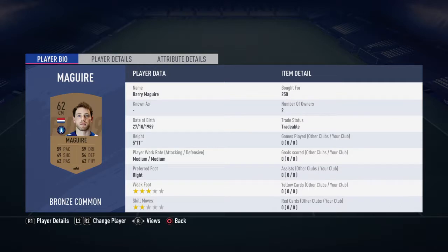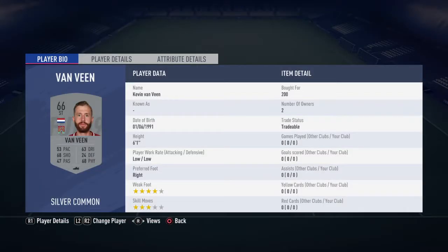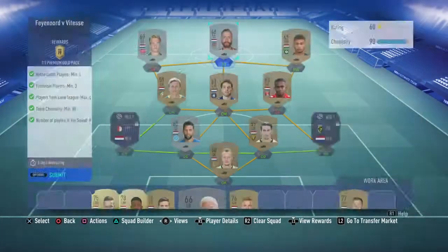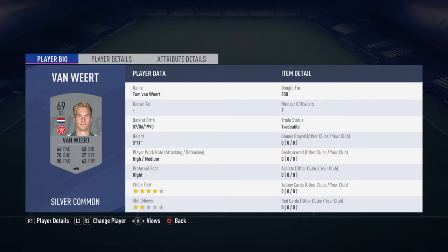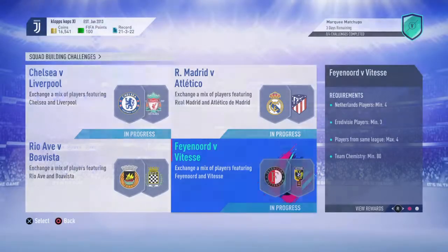I've got Barry Maguire from the Irish League for 250, Anderson Lopez from the Belgian League for 200 in right wing, Kevin van Veen from the English fourth league for 200 as striker, and a striker from the Denmark league for 250 in left wing. The keeper is from MK Dons in the English fourth league.